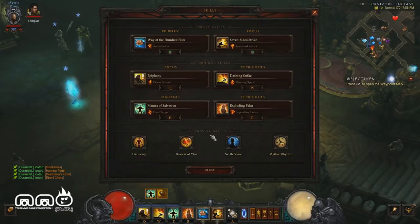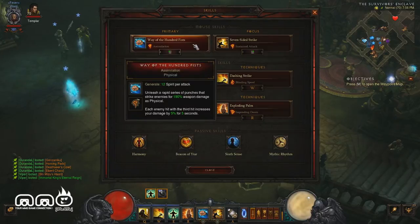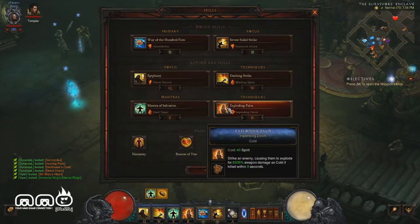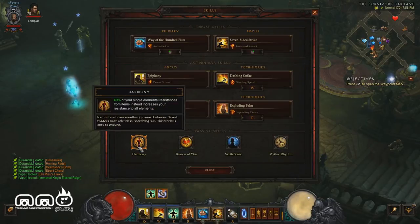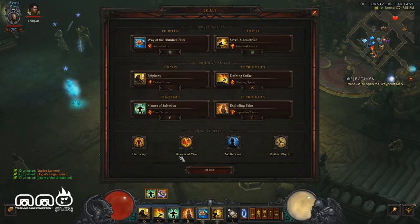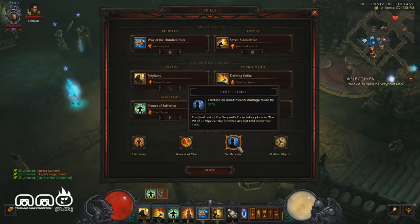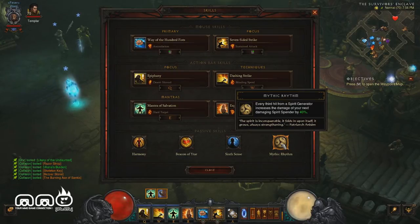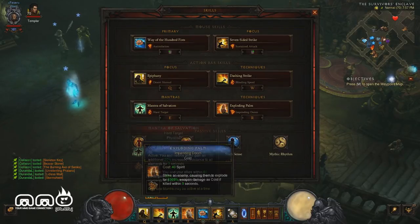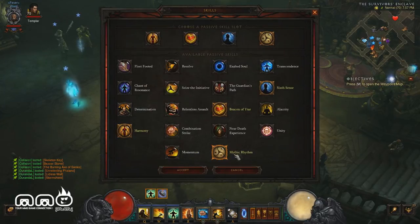As far as skills go, it's very simple and straightforward — pretty much what everybody else is running. Way of the Hundred Fists is our spirit generator for a small damage boost. Seven-Sided Strike with cooldown reduction rune. Dashing Strike for mobility, Mantra of Salvation for survivability, and Exploding Palm for that huge damage output. For passives: Harmony for 40% elemental resistance, Beacon of Virtue for cooldown reduction to maximize Seven-Sided Strike uptime, Sixth Sense for survivability, and Mythic Rhythm — which gives a 40% damage boost to our next spirit spender after using the generator.